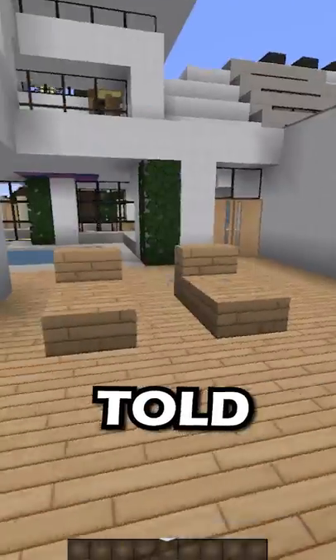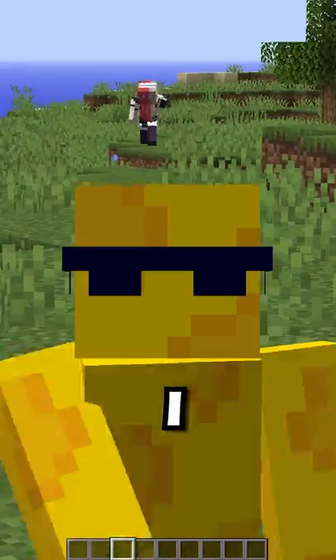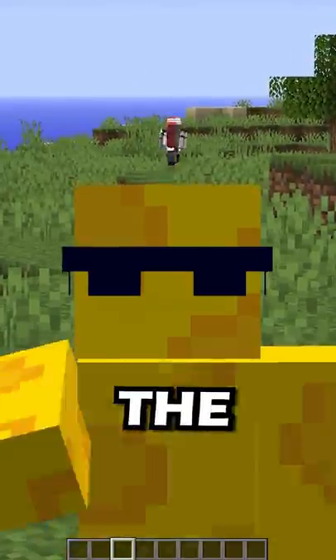I used ePAL to invite a Minecraft player onto my server, put her up in a sweet house, and told her she could win loot if she completed my challenge. She said yes, and I told her she needed to escape without touching the color green.